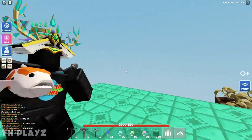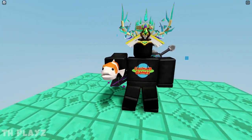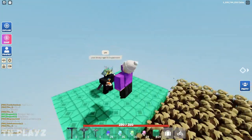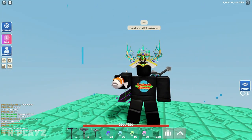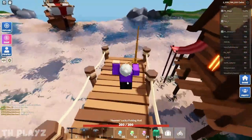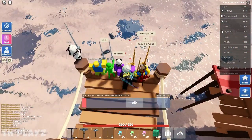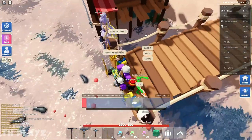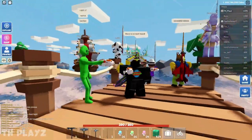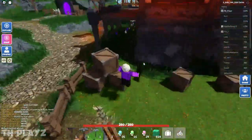A new koi fish has been added to the game. It's a legendary fish that you can catch while fishing in the hub, though you can't sell it. We tested how easy it is to get, and one player caught it fairly quickly — so it's not too hard, but it's not guaranteed either.